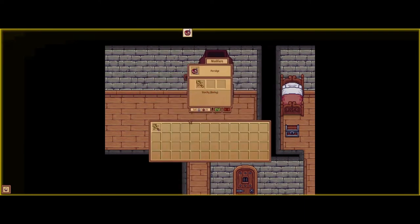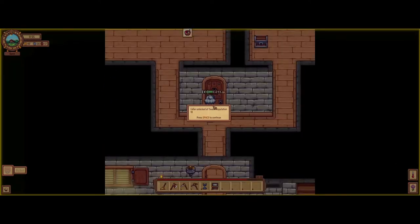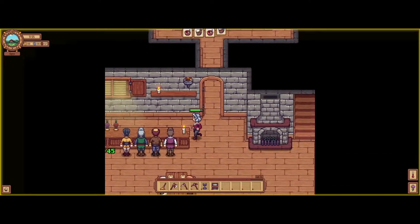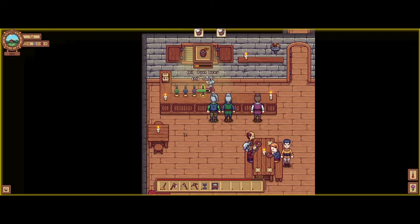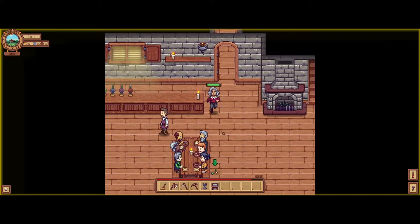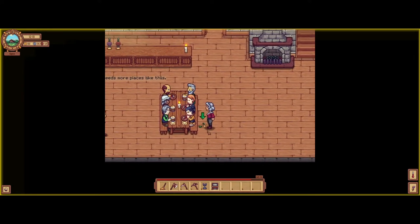We'll just throw together some more porridge. Cellar — I'm excited to have this unlocked. What do we unlock here? Brewing and cooking. We're running low on... What is this? Grog? What a delightful name for this.